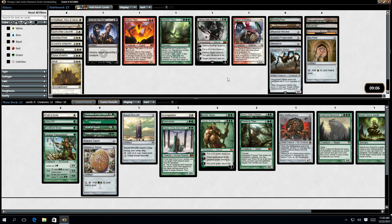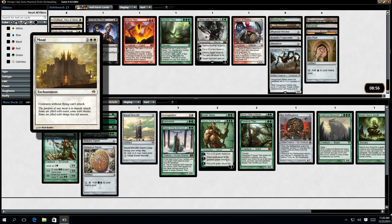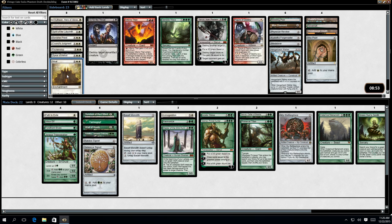So my options are: I have a White card, creatures without flying can't attack - that sort of wrecks me, so I'm not going to play that. Mother of Runes I'll bring in as Sideboard. Spirit of the Labyrinth - again, if they're doing lots of drawing, but it's not a very good card. Varnish of Priest, alright. Council's Judgment is very good if I need to bring it in.